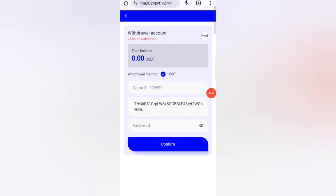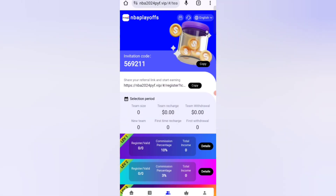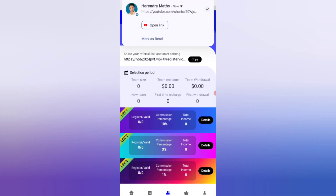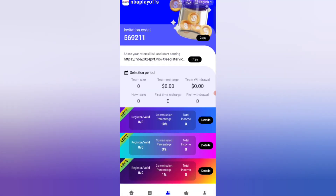I will now tell you how to earn more by referring friends. Share your referral link and get commissions: Level 1 gives you a 10% commission, Level 2 gives you a 3% commission, and Level 3 gives you a 1% commission. You can see all your team details on the screen.